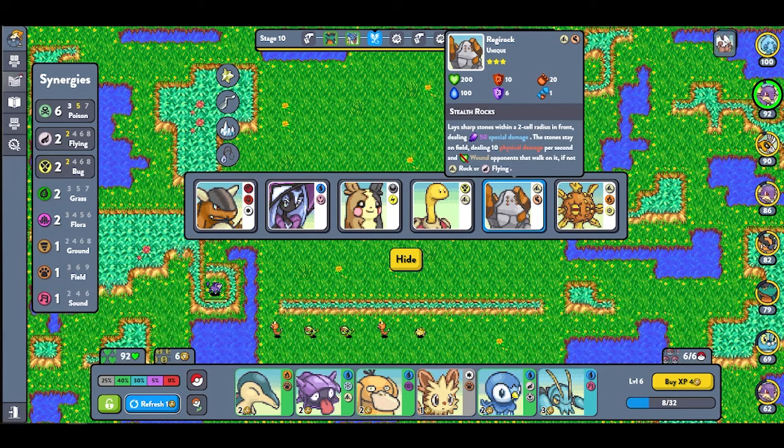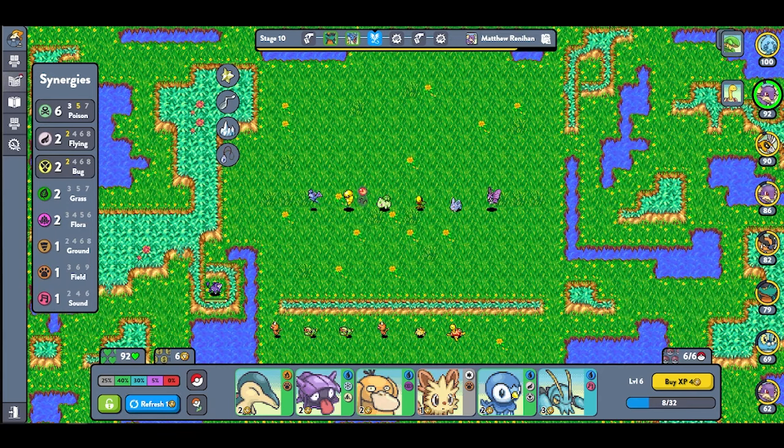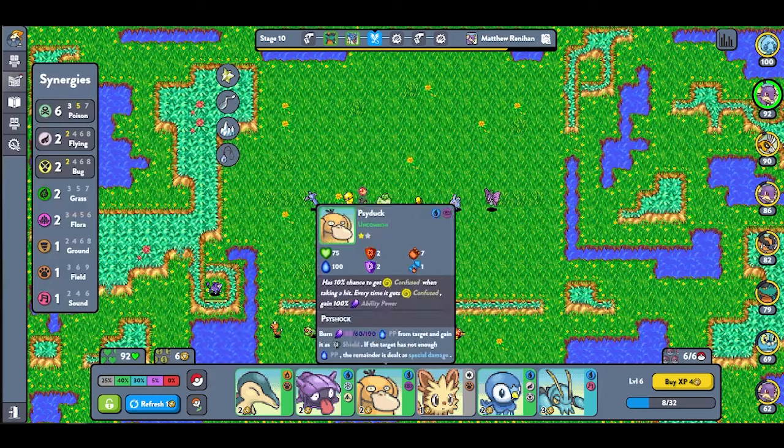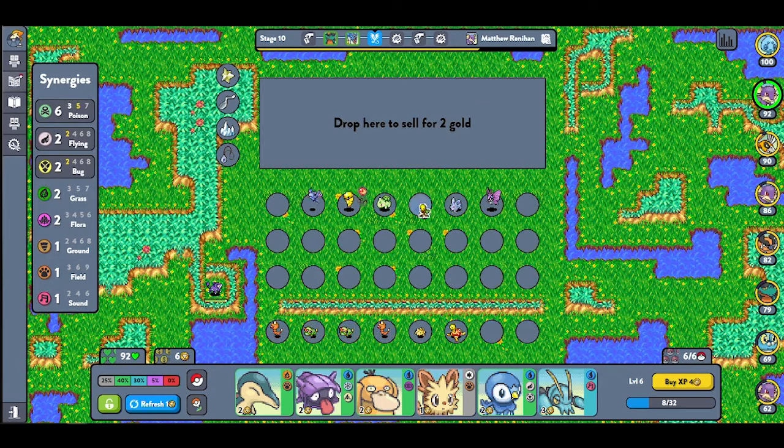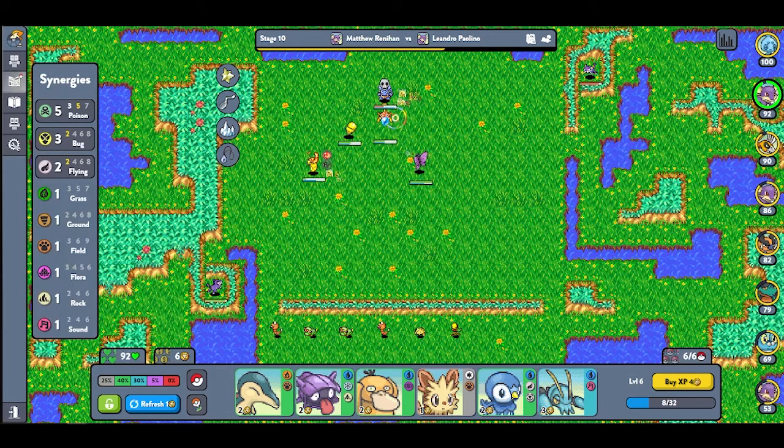After getting into this new area, I was offered a selection of Trump Guards — special mods that I could use one of. I chose Shuckle to strengthen my bug synergy, and went to battle with Zubat, Kakuna, Bulbasaur, Shuckle, Nidoran Female, and Venomoth. I went to war with Leandro, keeping my second place spot for now.